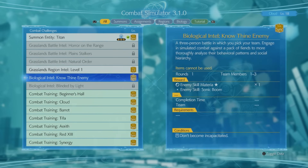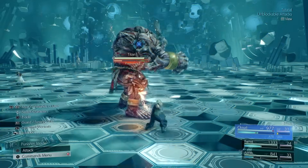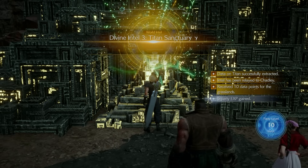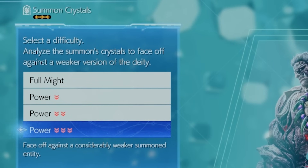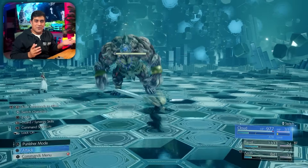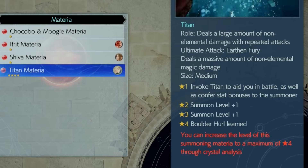Titan is extremely powerful, but don't fight him at full might right away. Instead, find the Titan Sanctuaries — located in different areas of the map — and complete the button-memorization mini-game at each one: Alpha, Beta, and Gamma. Each completed sanctuary reduces Titan's power. When his power is below three in the Chadli Simulator, you can fight and likely demolish him without even leveling much. Additionally, completing sanctuaries gives you the Titan materia at up to level four, versus only level one if you defeat him at full power.